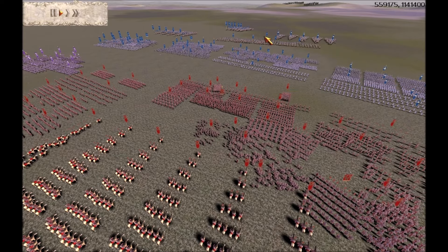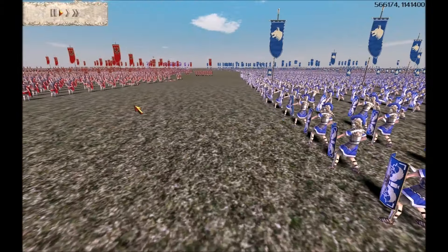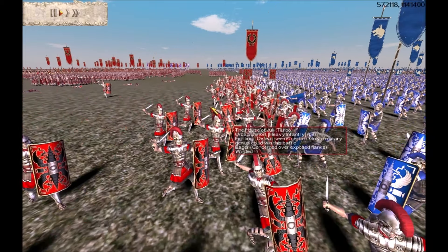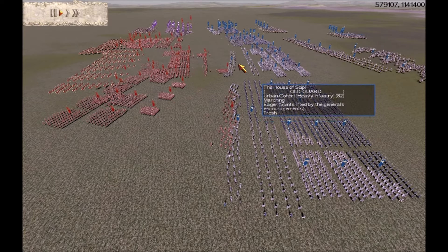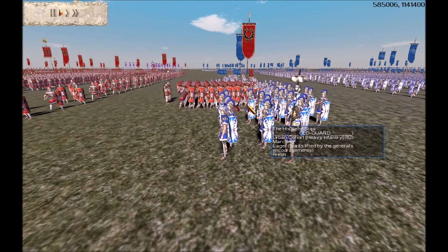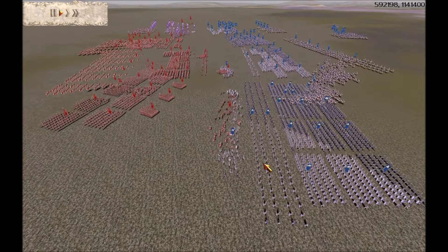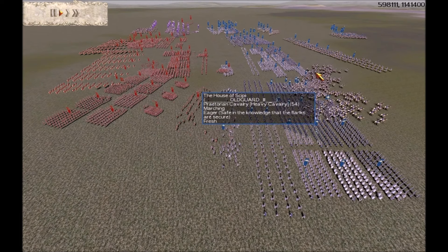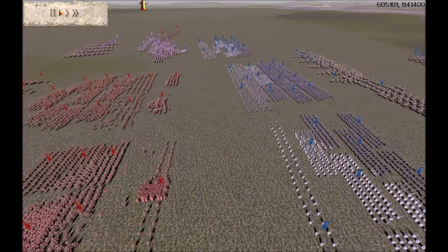Those two archer units look to be targeting some of our cavalry at the back — it wouldn't surprise me if those cavalry backed off a little. Over here on our left flank, you'll see Brotherhood Member FF and Turbo — Lando as he is known today — fighting it out. Then you've got the left centre where Old Guard is Killer B. Can you see this cavalry charge coming in looking to take out that red Julii unit? Turbo saw that coming and backed the unit off — a good withdrawal move, otherwise that unit would have been taken out by that cavalry charge.